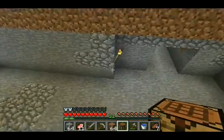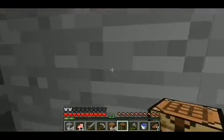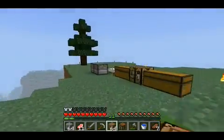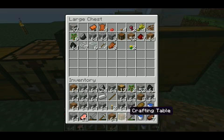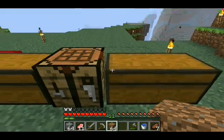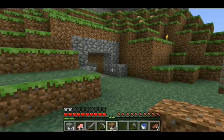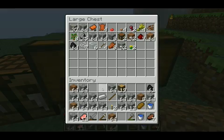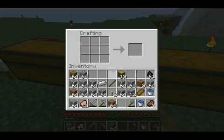Gotta replace that wall. Alright, this way. Gravel. Flint. I'm deciding on just tossing a lot of cobblestone off to the side. I have like three of those.